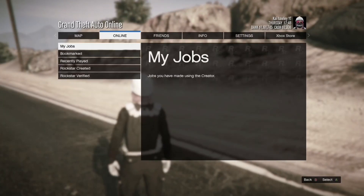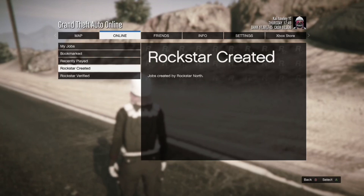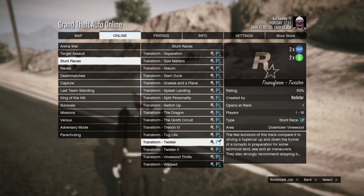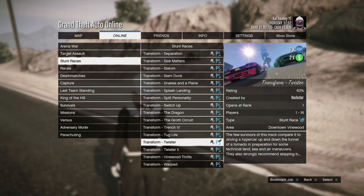All you want to do is go to Pause, Online, go to Jobs, Play Jobs, Rockstar Created, go down to Stunt Races, and play the transform race called Twister. Once you've done that, just load into that — you can use any car, you can use anything really. You can be solo or you can have your mates playing, it's up to you.